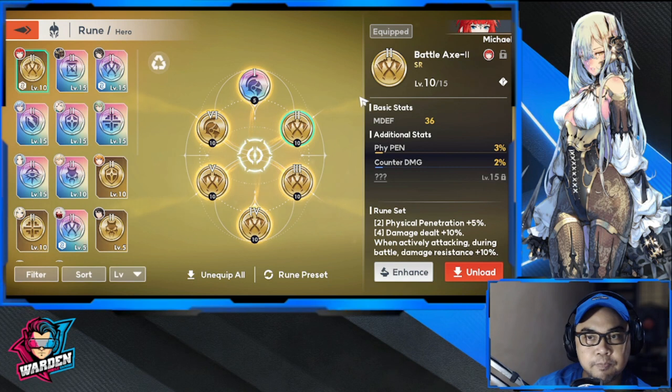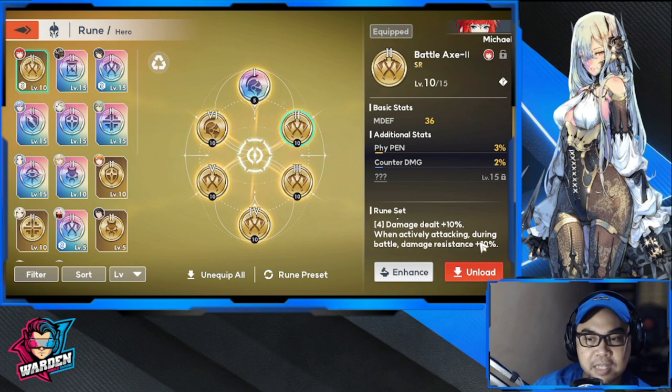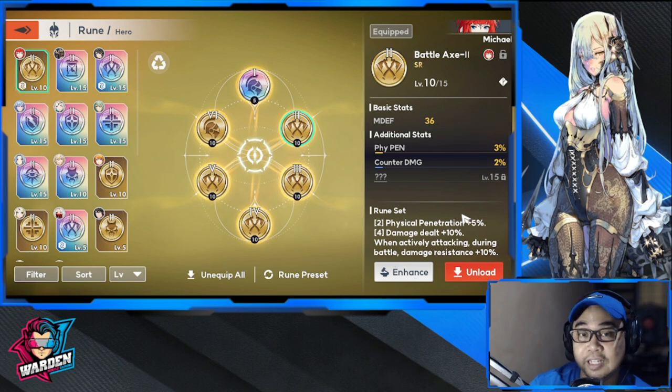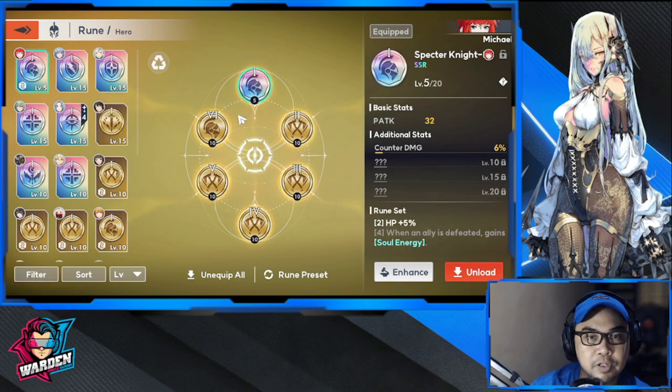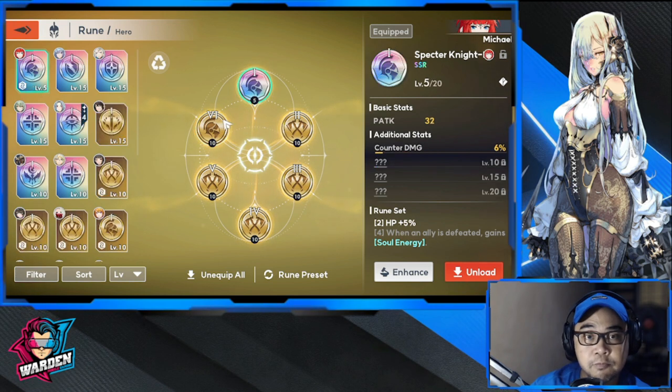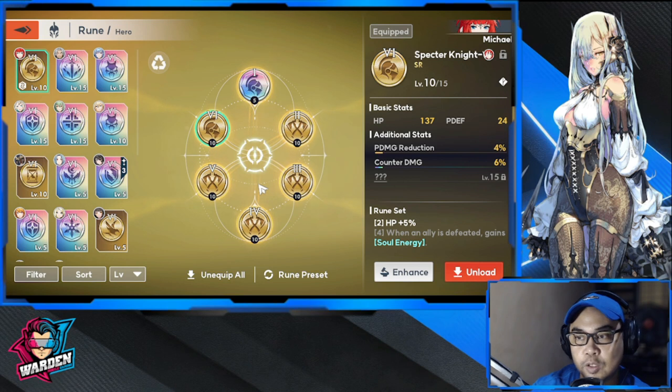For her runes, I'm going with the Battle Axe kit because she's still an assassin. I like the damage resistance plus 10% it provides, and it also ups her damage. For the secondary, use the Knight set — any two-piece set — because you want the HP to improve her survivability. If you have other rune options, feel free to comment below.